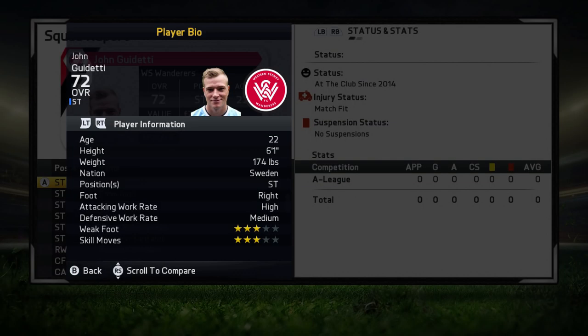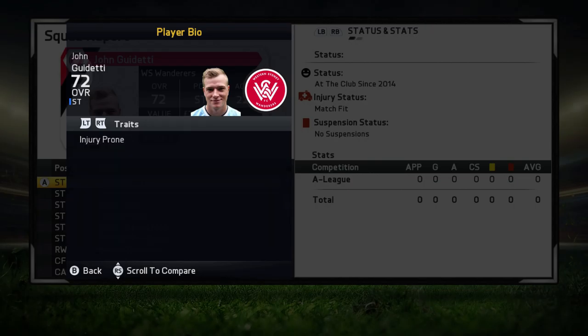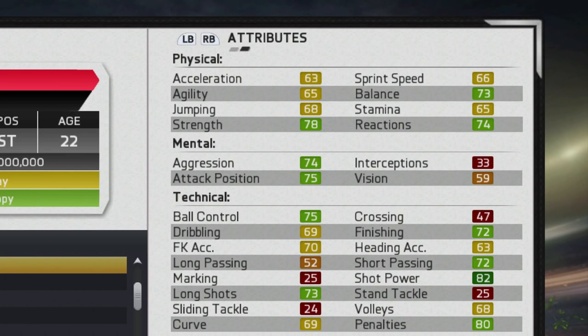Moving on to the player information, he has the ability to play striker, is right-footed, with high/medium work rates and three star weak foot, three star skill moves. He does have the injury prone trait and no specialties to start off with. In the physical attributes, there are quite a few in the yellow and a couple in the green, most notably the strength.